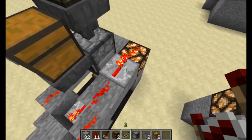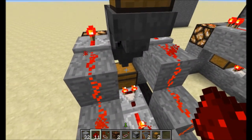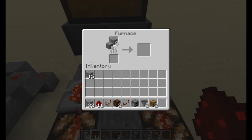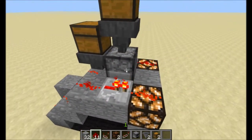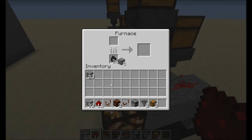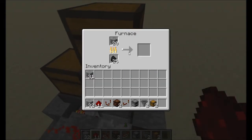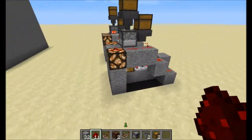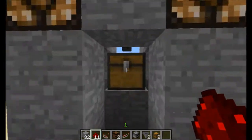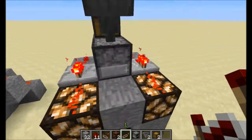I have this repeater here instead of just plain redstone, because if I had redstone it would power this block, which would cause this hopper to stop working. I'll just show you that: if you put coal in there — when this is finished smelting, it will not go down the hopper block because this block is powered. See, it stays there and does not go into the hopper. But when I change this to a repeater, it goes into the chest. Very simple.